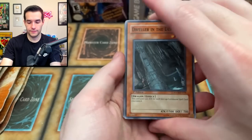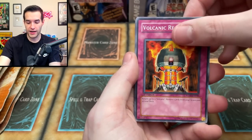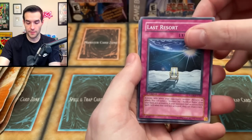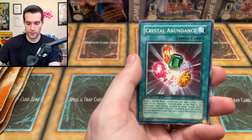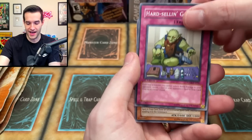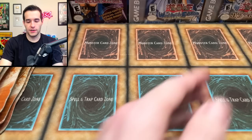Force of the Breaker pack: Dweller in the Depths, Otherworld in the A-Zone, Volcanic Recharge, Crystal Beast Ruby Carbuncle, Ruxon Special, Crystal Abundance, Hard Selling Goblin — not the Zombie — and Crystal Beast Topaz Tiger. At it again.